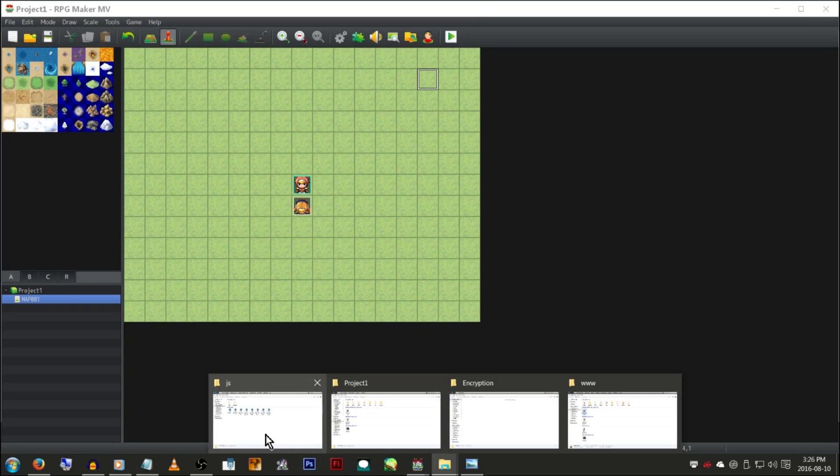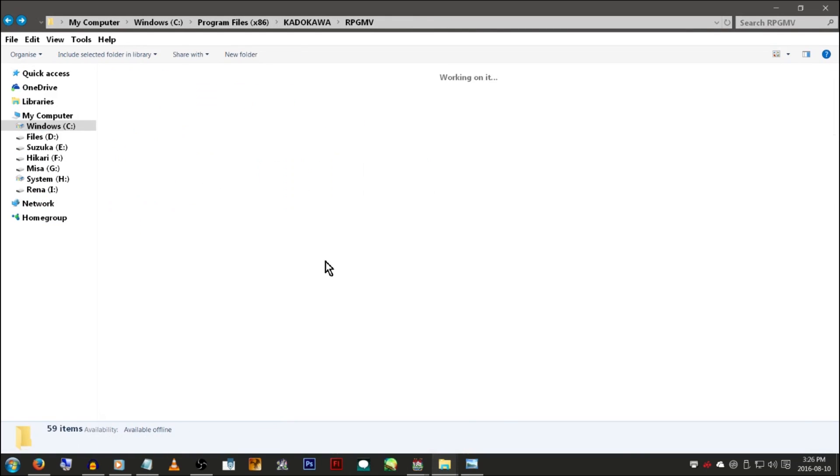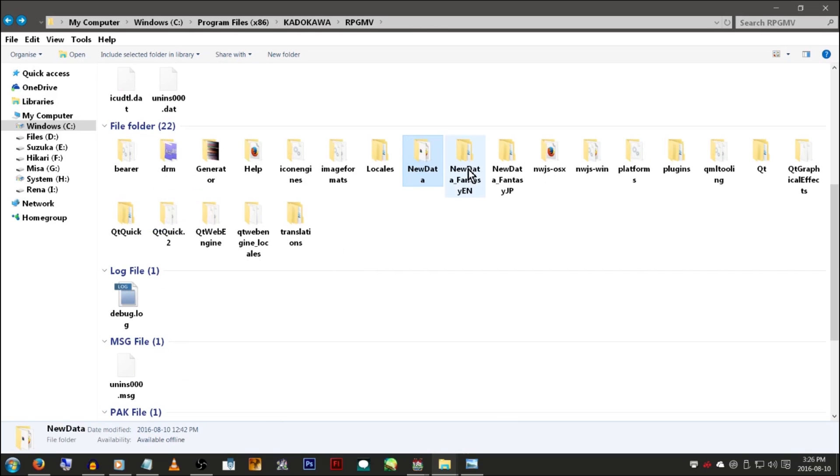The other thing is in the Katakawa stuff. Along with the new data, which you'll want to update, you also have these, which are actually pretty cool. This one's the Japanese one — New Data, Fantasy — JP and EN for English.